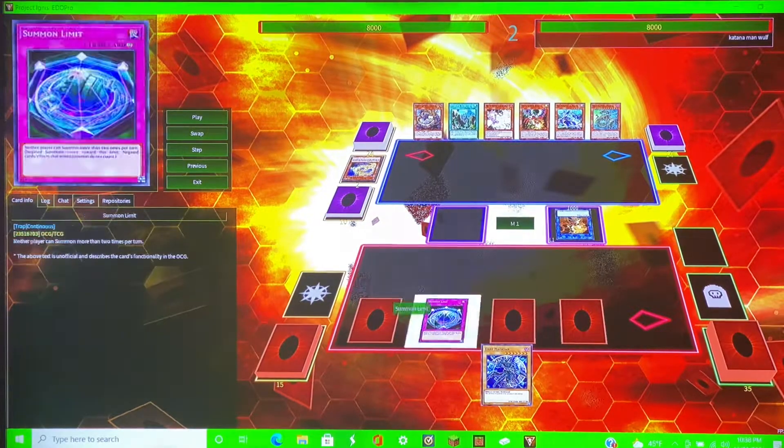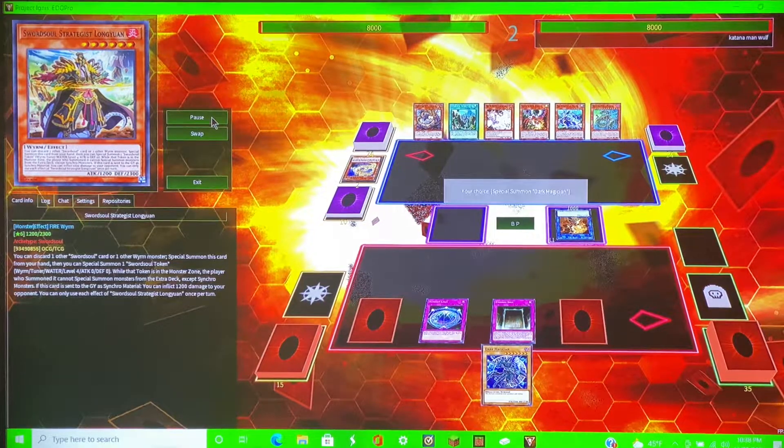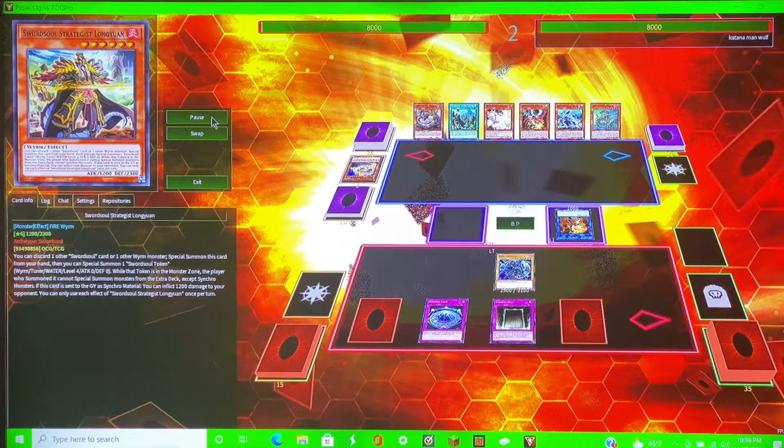He summons the second one and I go Summon Limit — that's his second summon for the turn, so he can't do any more summons. He attacks, I go Eternal Soul, I do Dark Magician. And that's when he surrendered.